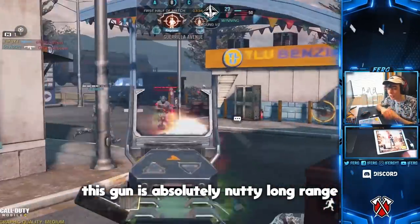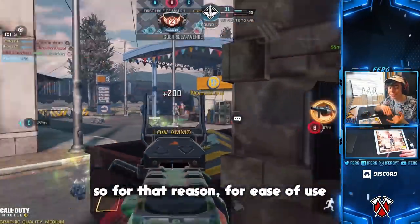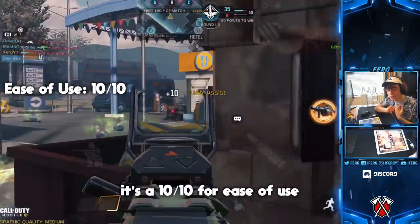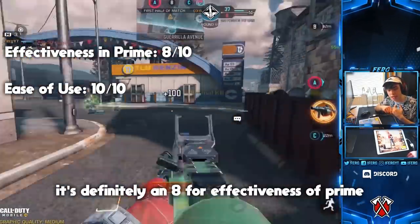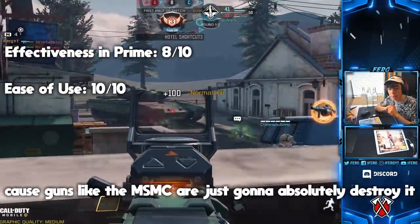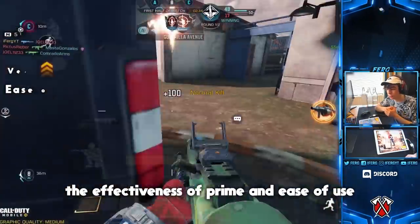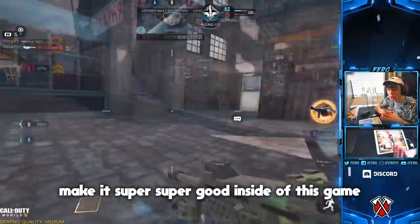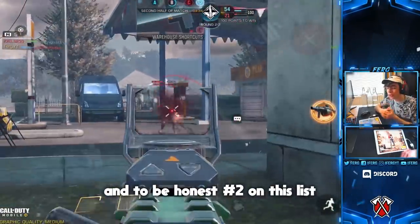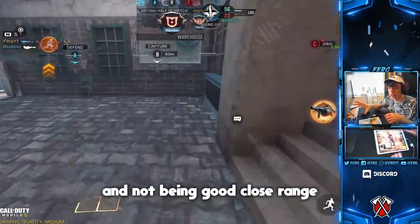This gun is absolutely nutty long range. It's really easy to use and it's pretty versatile as long as you're good at moving. For ease of use I'm giving it a 10 out of 10 — it's one of the easiest guns to use in the game. Effectiveness of its prime is an 8, and versatility is a 7. The only downside is really the close-range combat. Number two on this list is basically the opposite of the S36 — good close range where the S36 drops off.